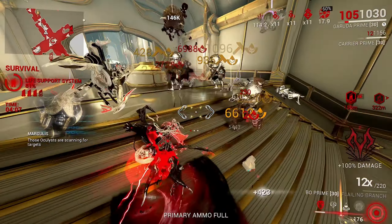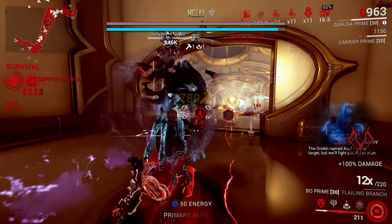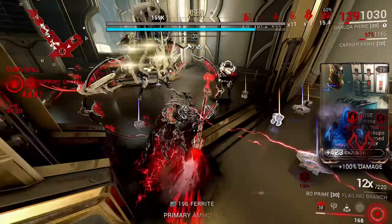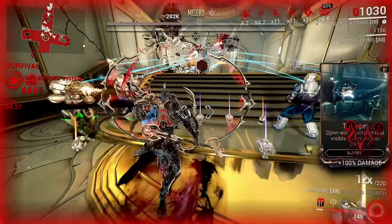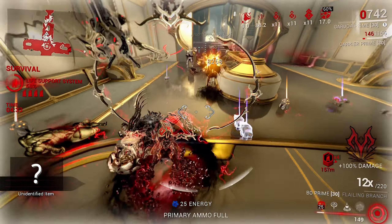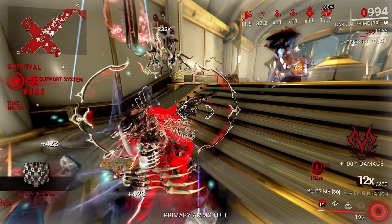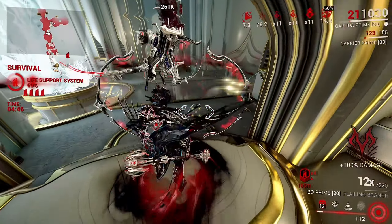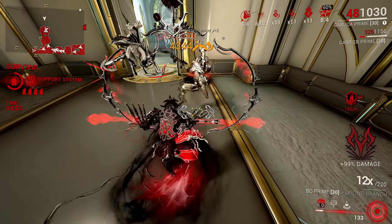What it does need is a new stance — staffs need a new stance, for a fact. The current stance is garbage. It has nothing to do with the damage really; it's just boring. The stance is just lame — it's a little slow, not very snappy, and I just don't like how it moves. The combos are all garbage, honestly.